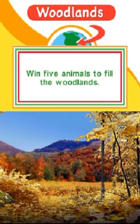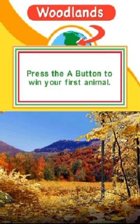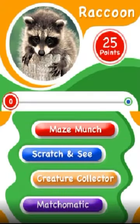Woodland Animals — fill the woodlands! Press the A button to win your first animal. Raccoon: to win this animal, get 25 points.